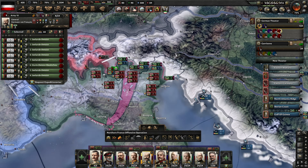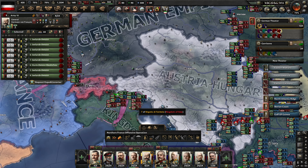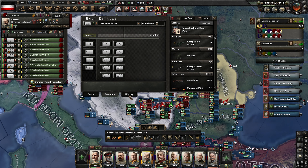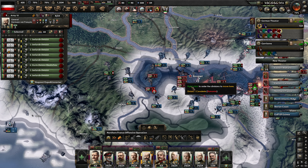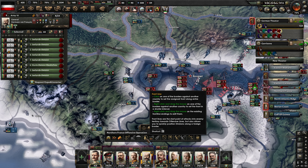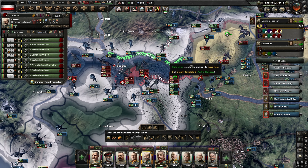Our Marines are done down here and should probably be strat redeploying. It looks like this pocket is falling — we don't need the Marines down here anymore. They can probably be of good use up in Northern Italy in a little bit. They have quite an offensive setup in their templates — lots of artillery and mortars. We could also use them to help open up fronts from where we've got naval crossings.